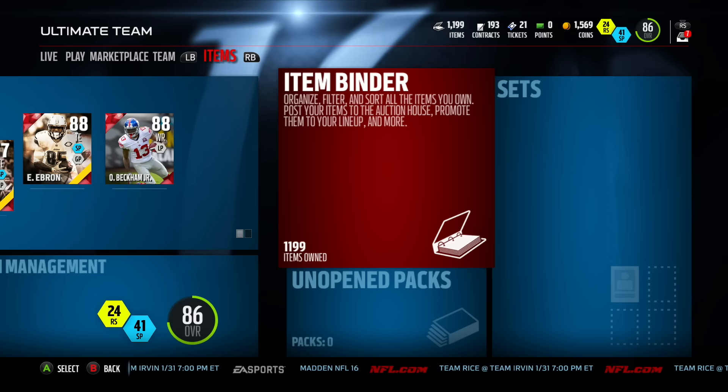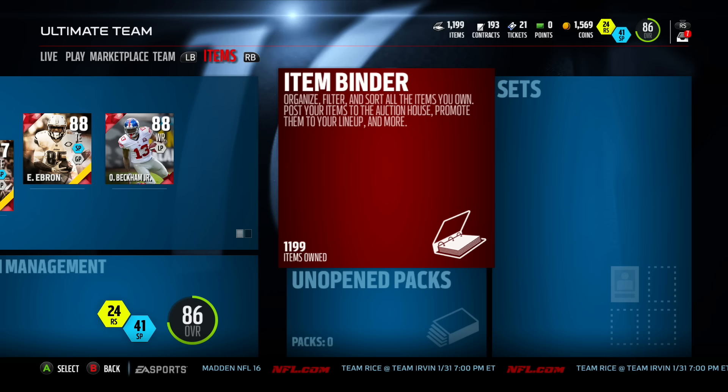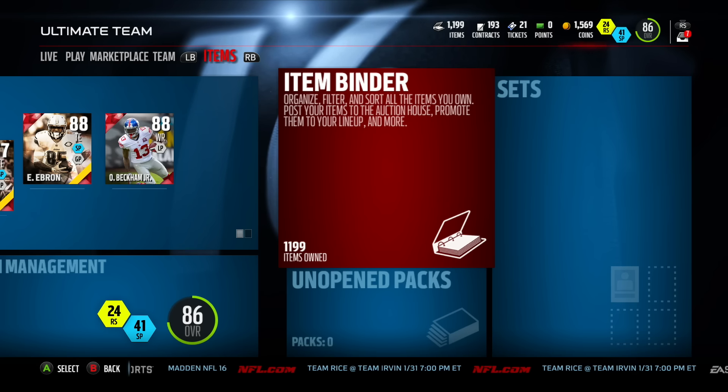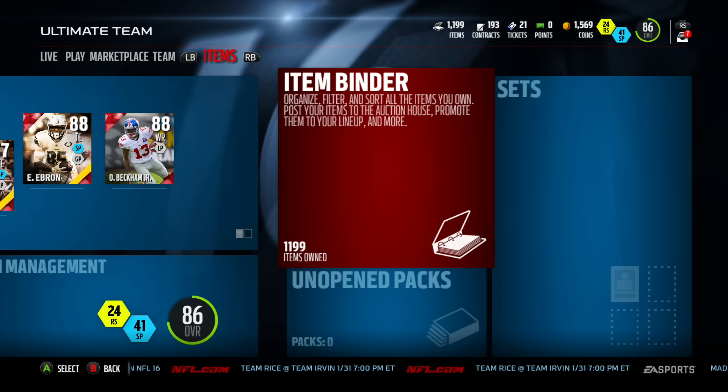Hey guys, as a MUT YouTuber I always get the question of how do you make coins in MUT? Now as you can see, I only have 1,500 coins currently, but I have 6 million coins invested. My binder has 1,199 items.